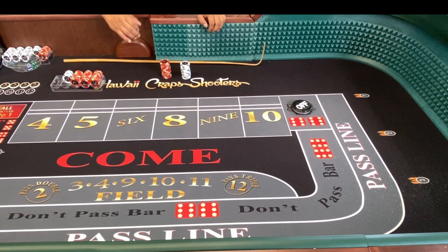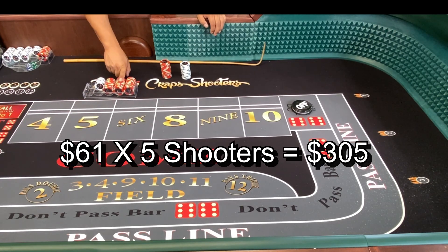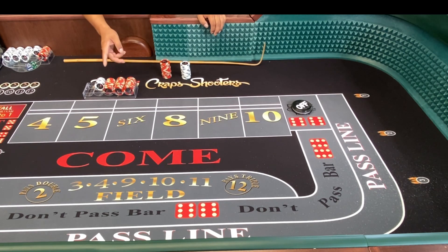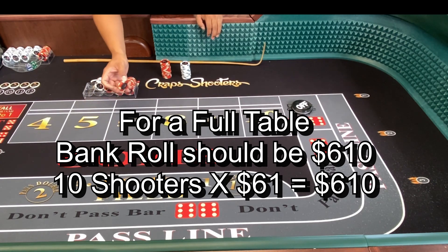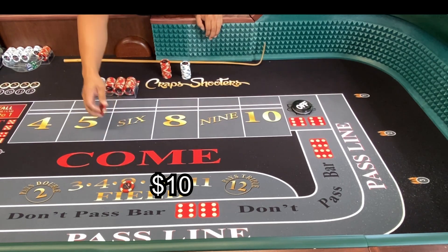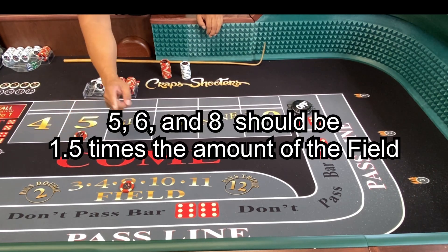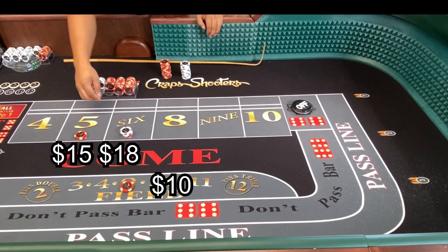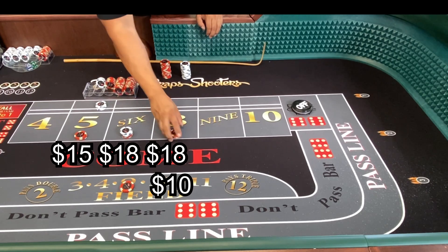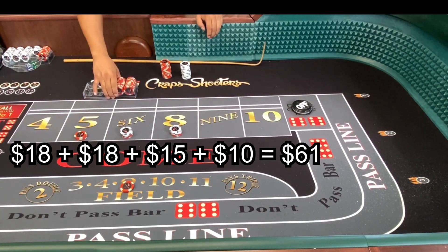So let's get to the Iron Cross. I'm going to be playing five players at $61 on for the Iron Cross with a $300 bankroll. In Vegas with COVID, it's a $10 minimum usually. On the five, six, and eight, you want at least one and a half times the amount in the field. So we'd get $15 on the five, $18 on the six, and $18 on the eight — total of $61.